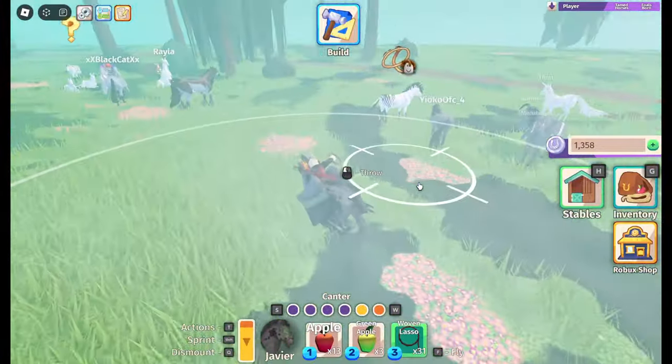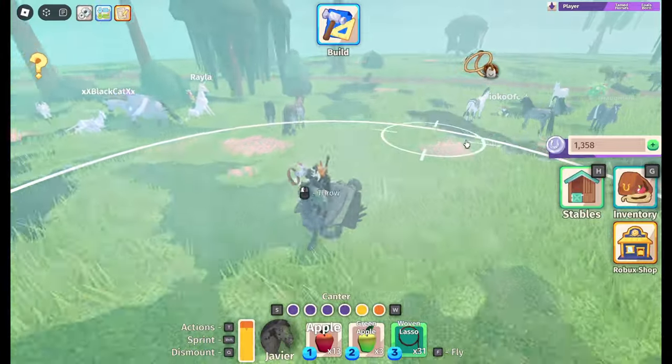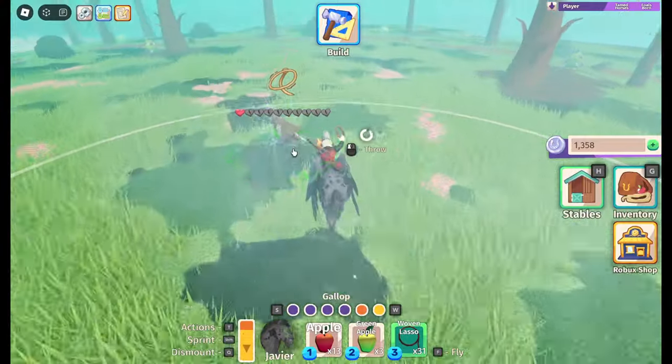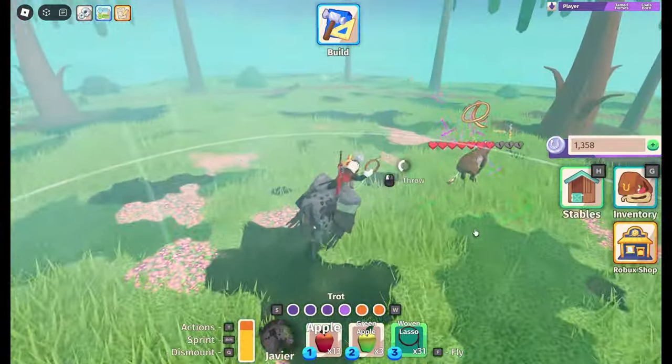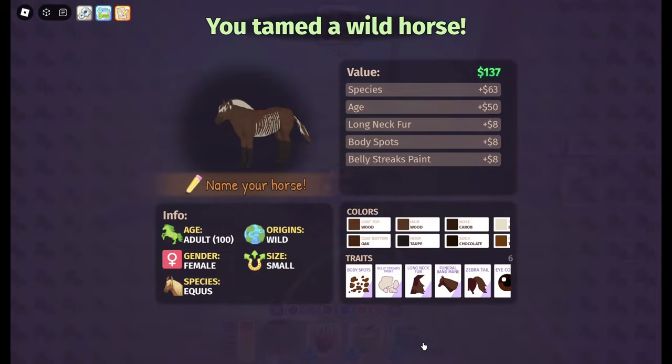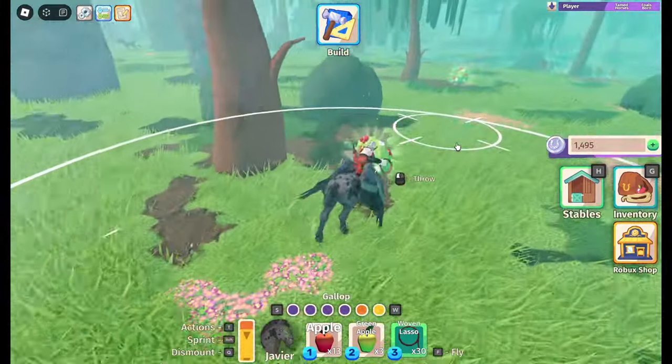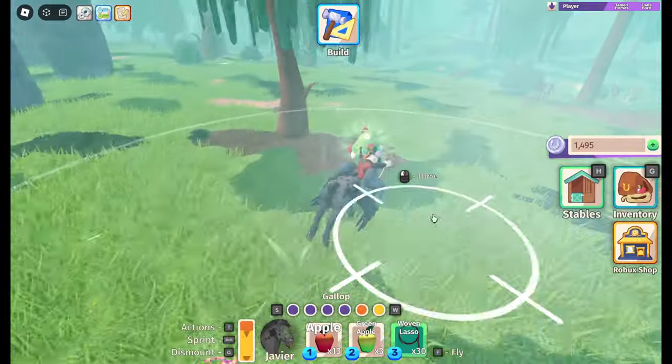A white Equist just spawned — someone's catching it. Pretty one, but not the one I'm looking for. The one I'm looking for is a white one with full body stripes of some color.